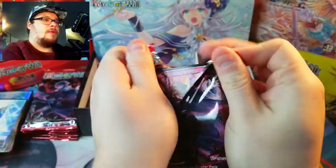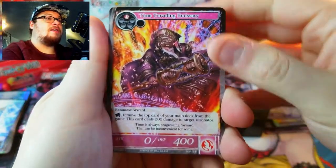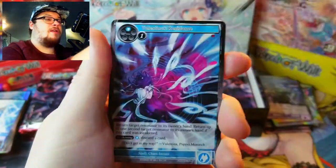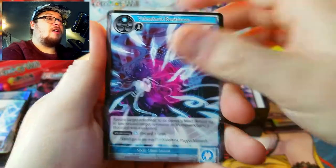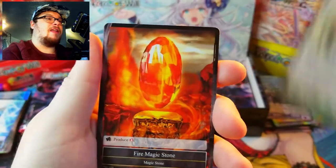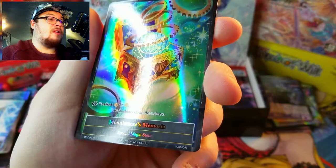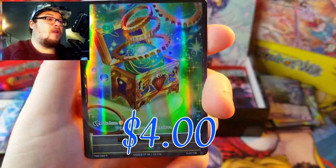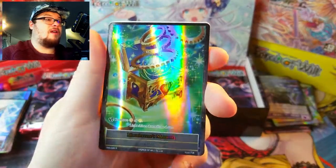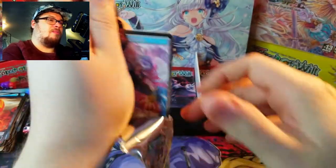Let's see — we've got our Emissary to start, Were Moon Bunny Rabbit thing, uncommon behind it. Sacred Ox as our rare — lame rare if I've ever seen one. But that's a pretty good one: Moon Breeze Memoria full art as our rare. Beautiful-looking Memoria — full art Memorias are typically good to pull.